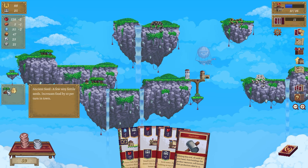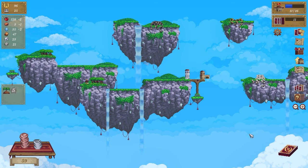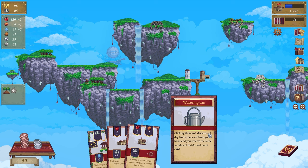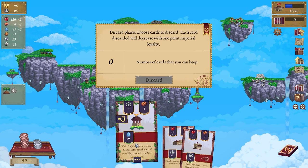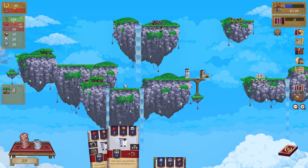Clicking this artifact discards all cards in your hand and you receive loyalty equal to the discarded cards multiplied by two. Clicking this card discards all dry land event cards from your hand and you receive the same number of fertile land event cards - nothing to discard but that's okay. Let's discard and get more bricks. I've got five - that's enough for a farm, lovely!